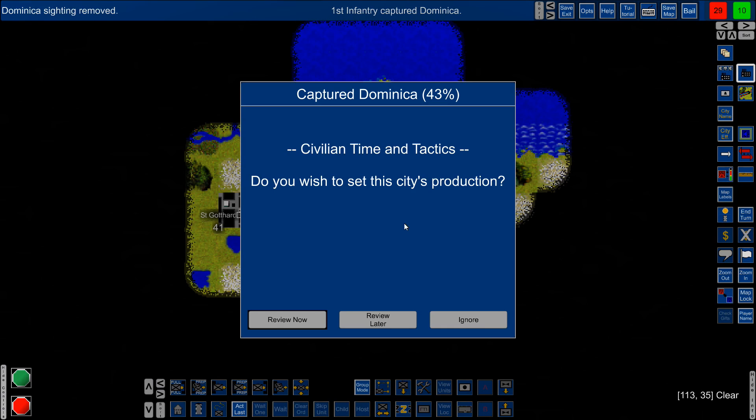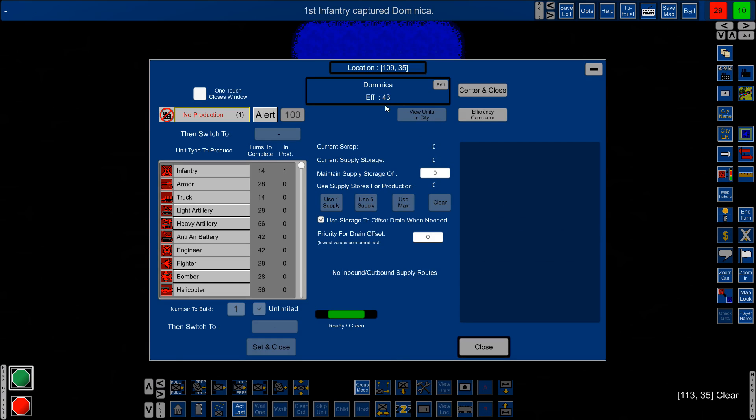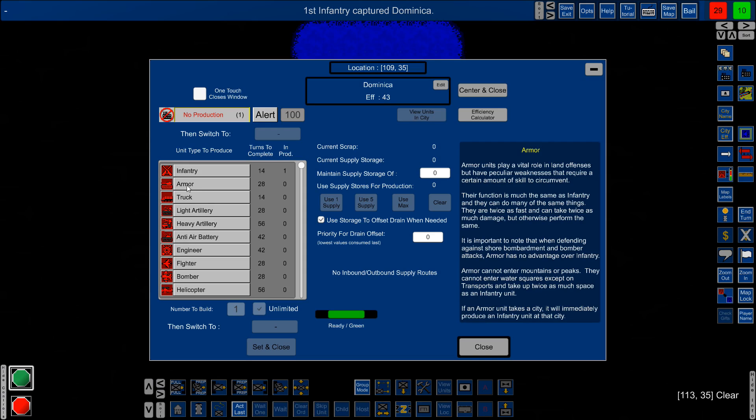Here's our first combat — let's see if we can take Dominica. We did take it! Lucky — the city is now ours at 43% efficiency, down from 48 because you lose 10 efficiency when a city is captured.